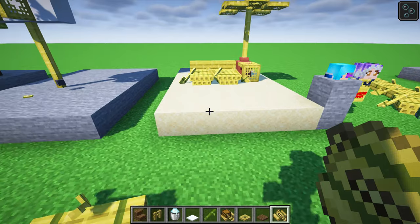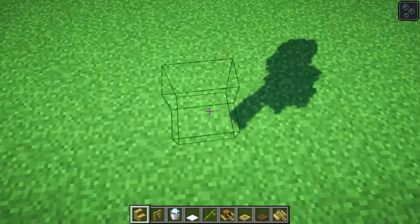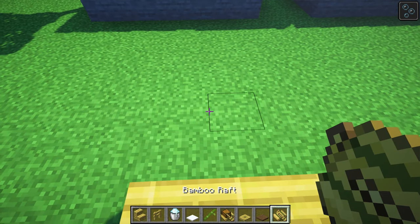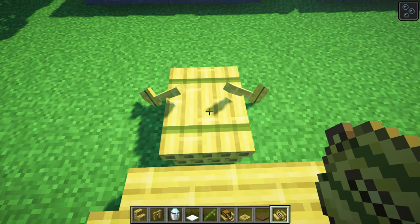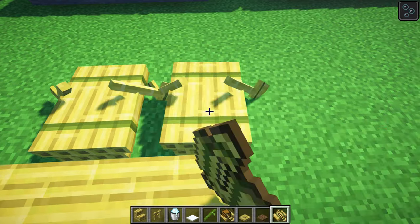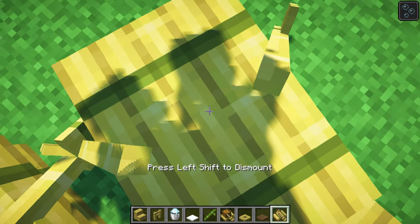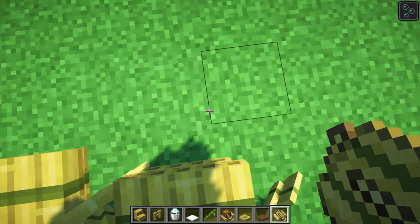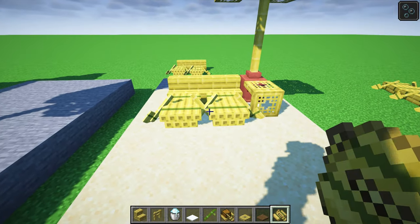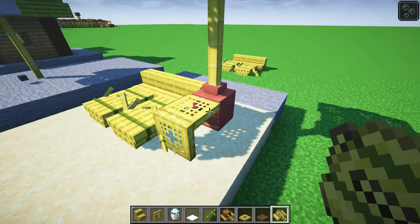How can you use bamboo rafts creatively when building in Minecraft? If you've got bamboo stairs, you can make yourself a little sun lounger. The best way is to face this way and stand on it, then aim the bamboo raft — it's the second block up, right about there. Give it a nudge or get in and nudge it into position yourself. Line it up so it matches perfectly. It takes a little bit of work, but Darkwitch and Siren have been working on that design and it looks fantastic.